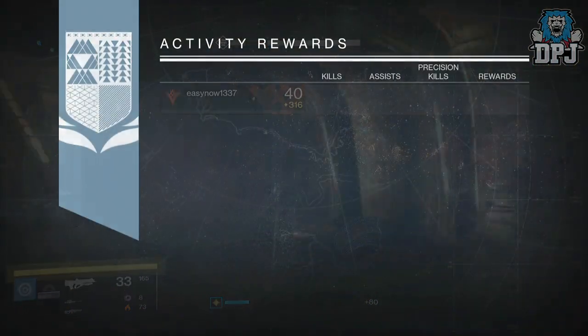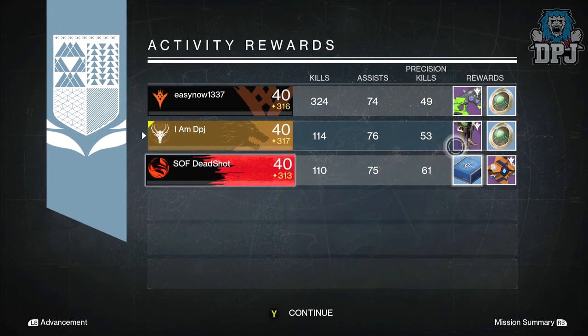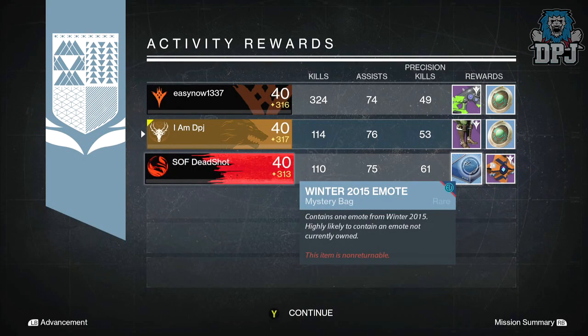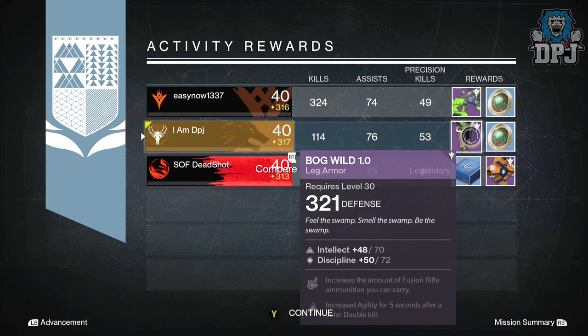Starting with my Hunter, I received the Burg.0 leg armor dropping at 321 defense, offering up to 70 Intellect or 72 Discipline. I also received the Last Extremity, which I believe is the crucible scout rifle, offering 321 attack. Meanwhile, Dead Chuck got a low-level ghost shell as well as a Winter 2015 emote — what complete bullshit is that?